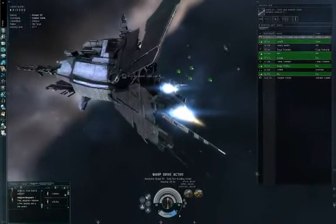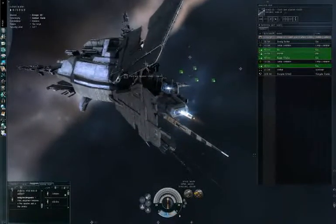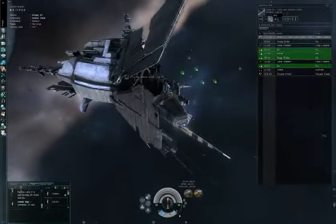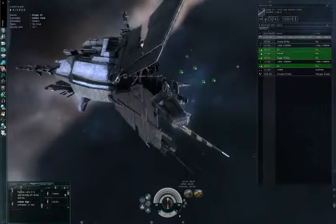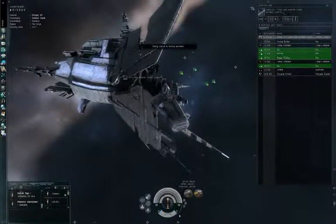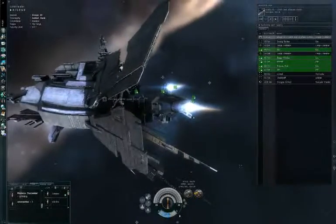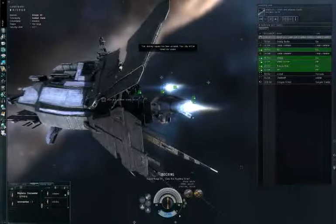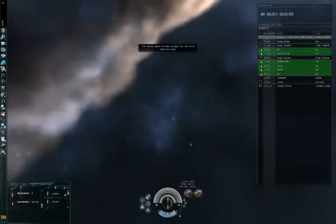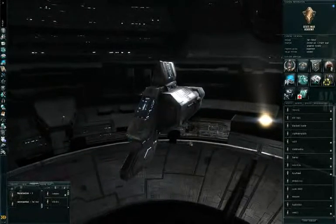Lots of icons showed up but I'll explain those later. We are now at the station. Click the dock button — you can also automatically dock after warping by clicking the dock button while you're far away, and the ship will align to the station and try to dock. And that's it — we are now at the station. See you in the next part!